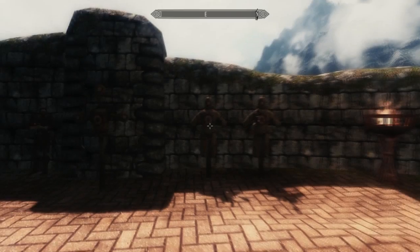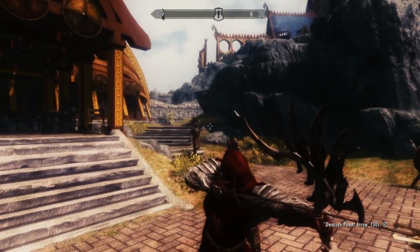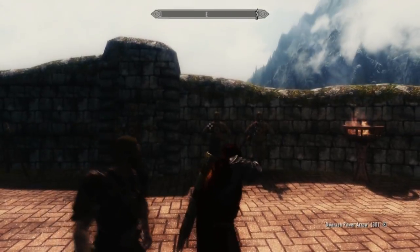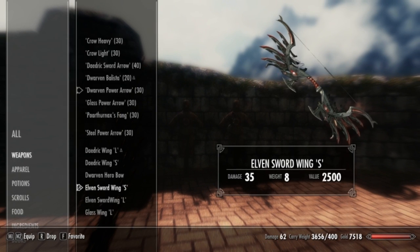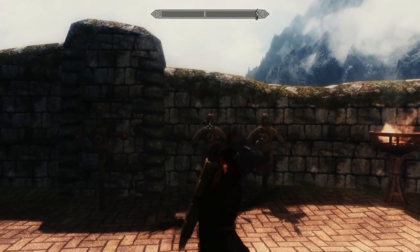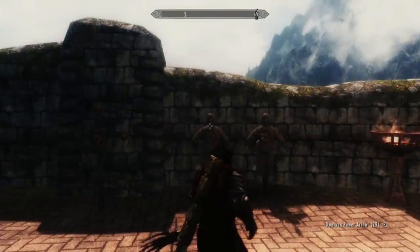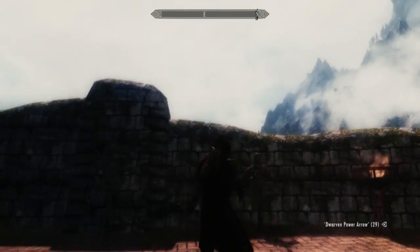Then you have the Elven Sword Wing S — basically just Elven. It's got daggers going through it, which is okay I guess. He made a lot more intricate ones than this one; it's basically just daggers going through the top. Then the Elven Sword Wing L — I like this one more than the S, to be honest. It looks like it has a little more design to it; I like the color scheme.